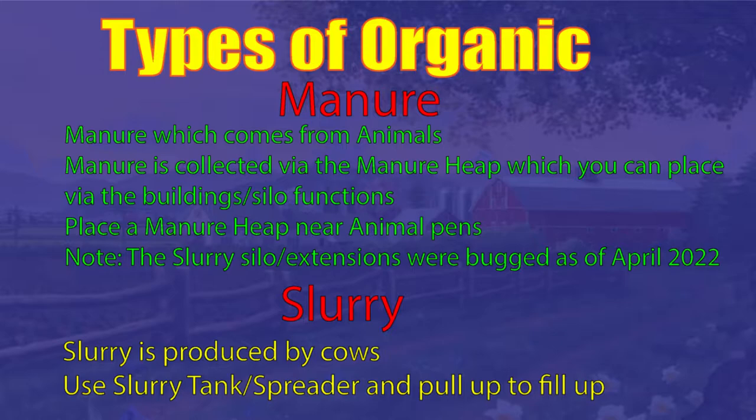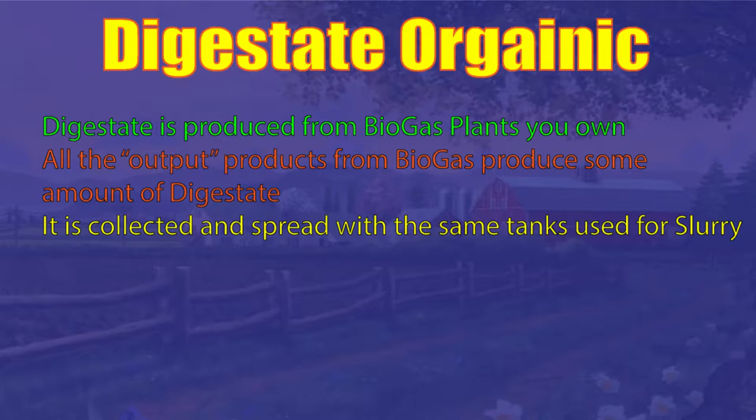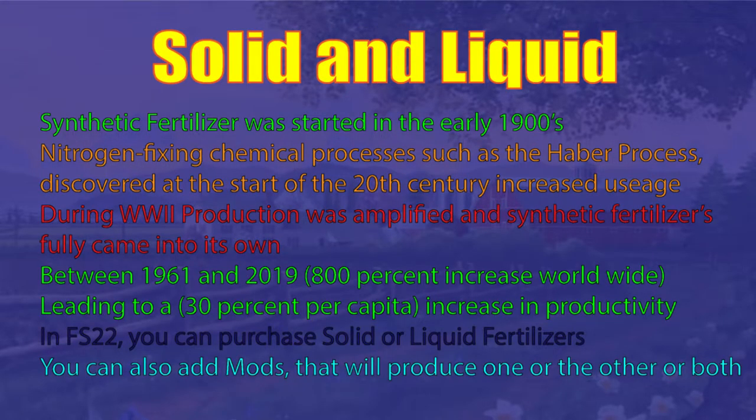For manure, you put down a manure heap. Slurry is produced by cows. Digestate uses the same equipment as slurry does.